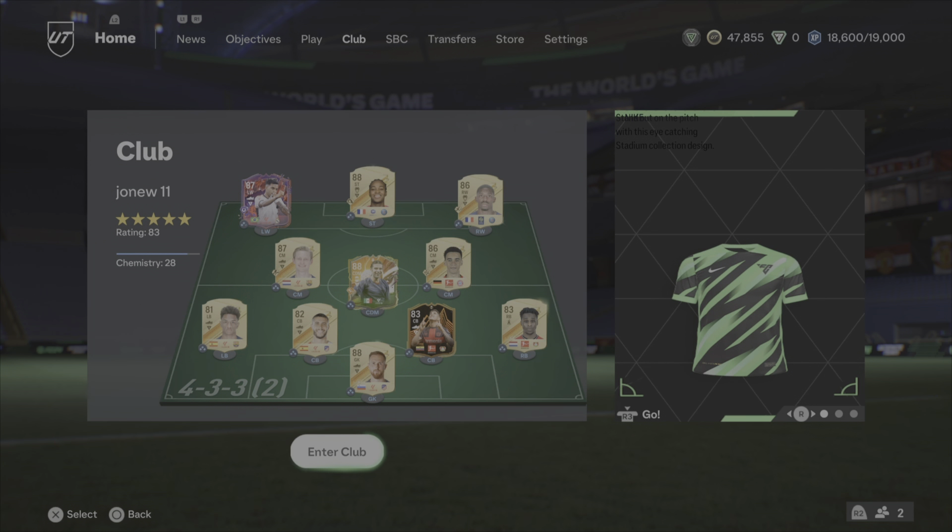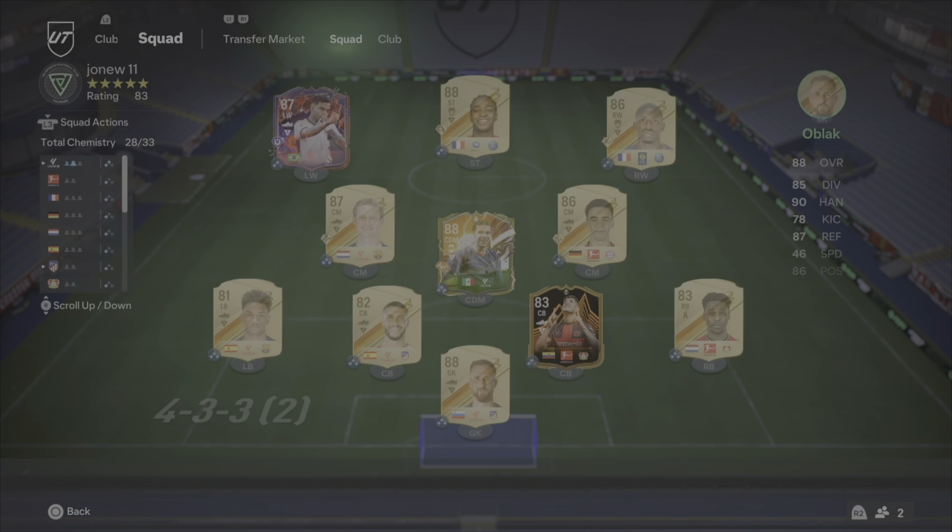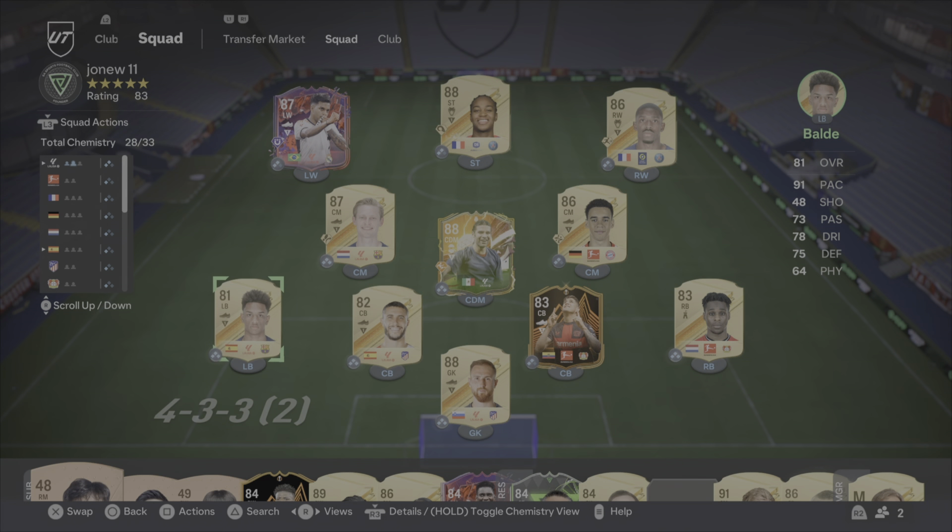What is going on guys and welcome back to another FC 24 video. This time around I'm going to show you my super sweaty and expensive squad. It's a 4-3-3 high pressure squad, roughly around about 900k.